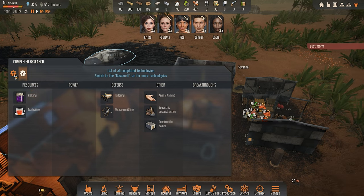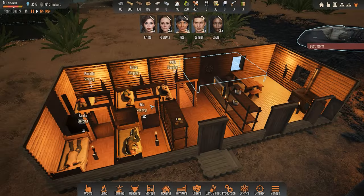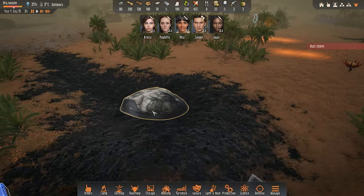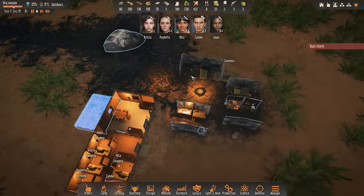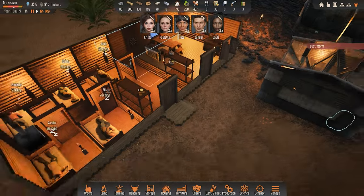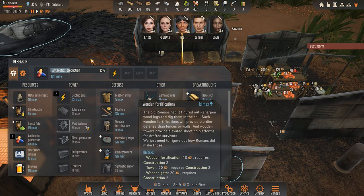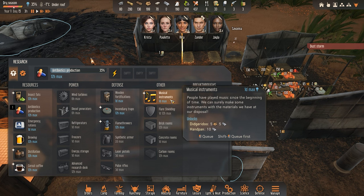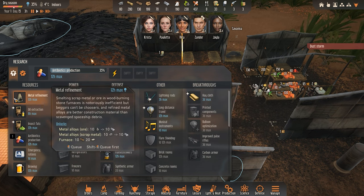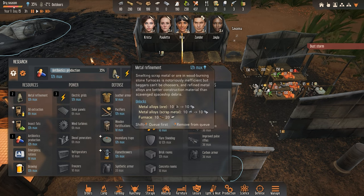So what do we have over here? This is what we already researched. Breakthroughs, power, resources - here, metal refinement. Maybe we should do the metal refinement before we do the power grid generation, so we can start making that beautiful sweet metal alloy. We might need that.